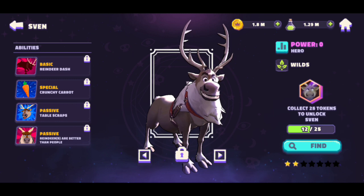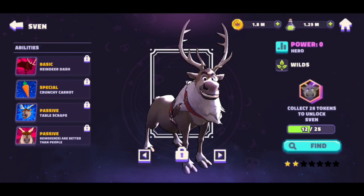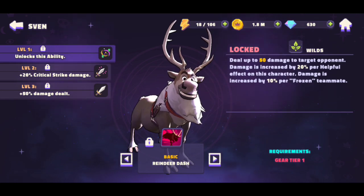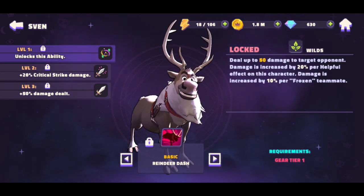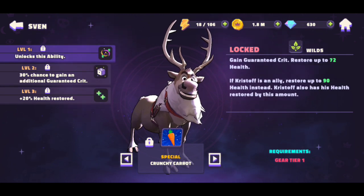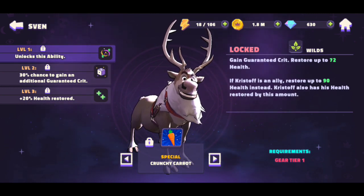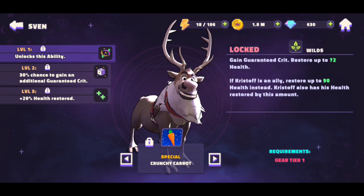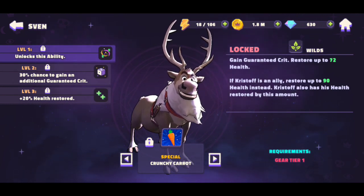First up is Sven. He's actually in the wilds category, which is pretty cool. He has one attack. The first attack is Reindeer Dash — deal up to blank damage to target opponents. Damage is increased by 20% per helpful effect on this character, and increased by 10% per frozen teammates. He also gets a 20% critical strike. Then we have his special, Crunchy Carrot — no charge time, gain guaranteed crits, restore up to blank health. If Kristoff is an ally, restore up to blank health instead, and Kristoff also has his health restored by that amount. At level 2, there's a 30% chance to gain an additional guaranteed crit.